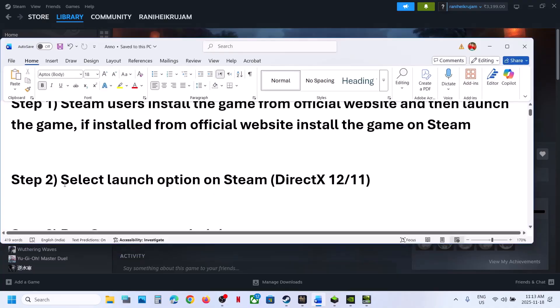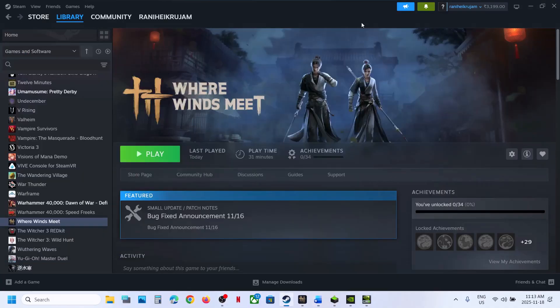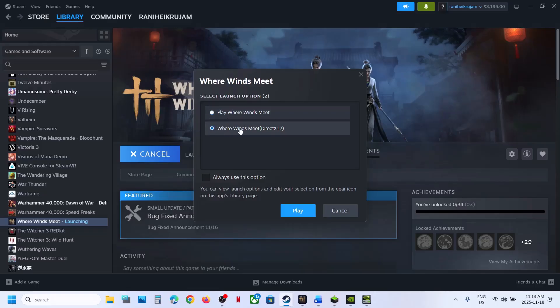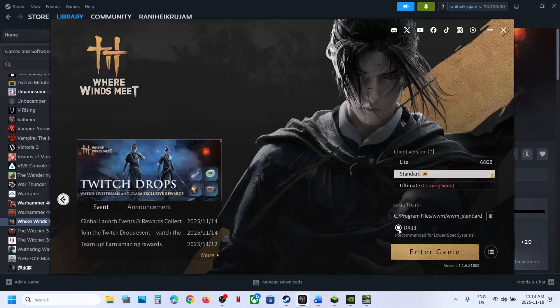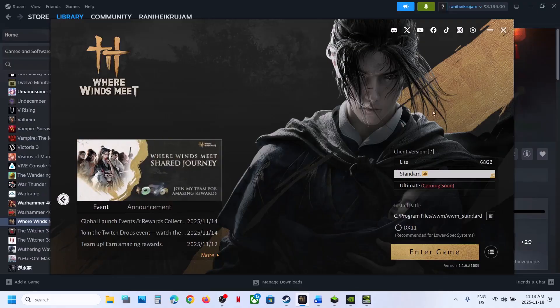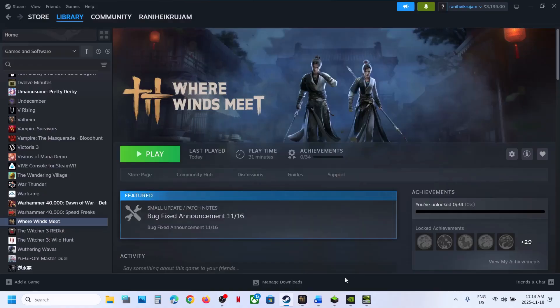The next step is to set launch options on Steam. When you launch the game, you can see an option for DirectX 12 — try DirectX 12 and click Play. If you're already facing a problem with DirectX 12, try DirectX 11, launch the game, and check. Similarly, if you have the game from the website, select DirectX 11, enter the game, and check. If that doesn't work, uncheck it and try DirectX 12.